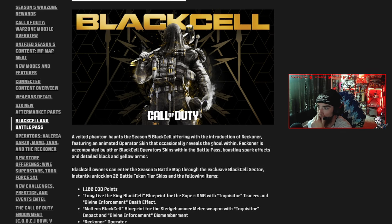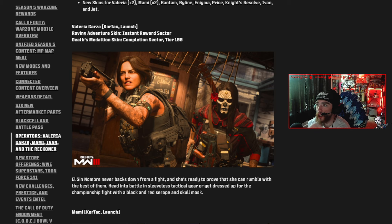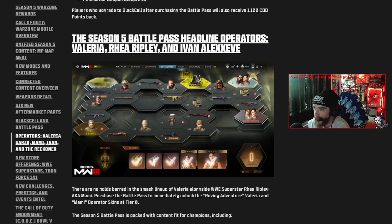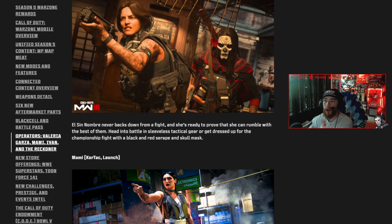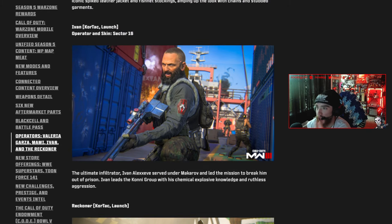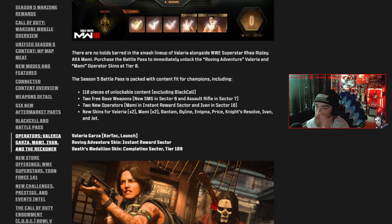We got the brand new Black Cell skin — a veiled phantom called Reckoner, featuring an animated operator skin that occasionally reveals the goal within. It sounds like it might be reactive in some way, maybe turning into a skeleton. The Season 5 battle pass includes Valeria as the Tier 1 skin and Rhea Ripley from WWE as instant rewards just for unlocking the battle pass. Reckoner appears to be exclusive to the Black Cell version.